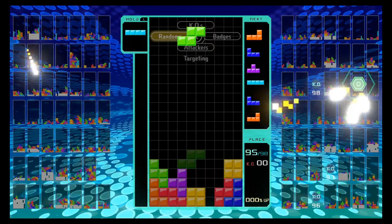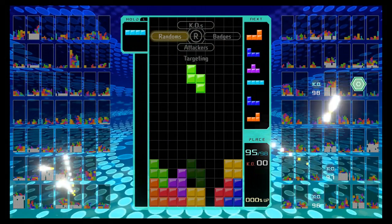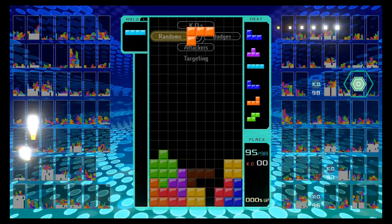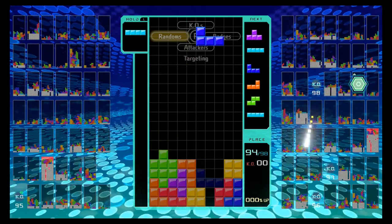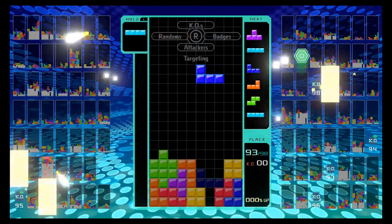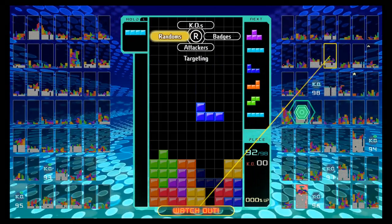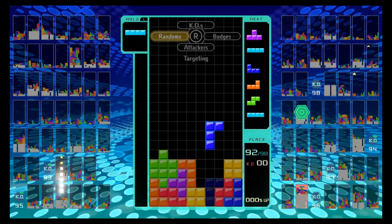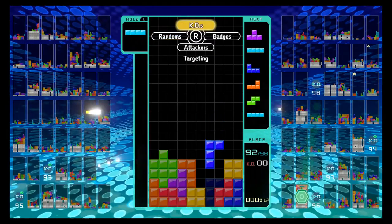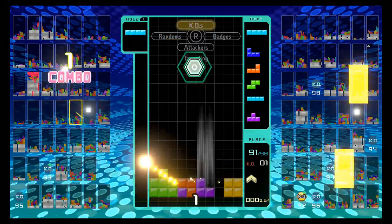First we're going to go over the very basic controls of the game, so if you've never played Tetris before this video is for you. The controls are simple — as each block falls from the top you can move it left and right quickly or slowly depending on how fast you press the button. You can press the down button to speed up how fast it falls, or once you find the perfect spot you can press the up button on the d-pad to make it fall instantaneously.